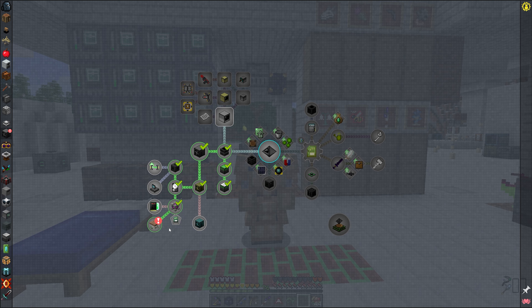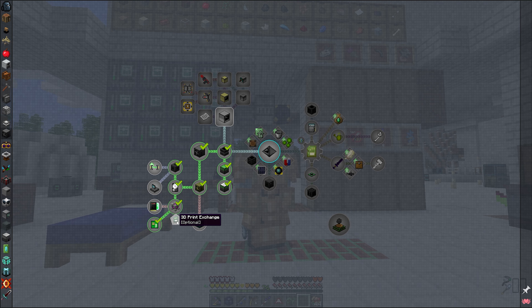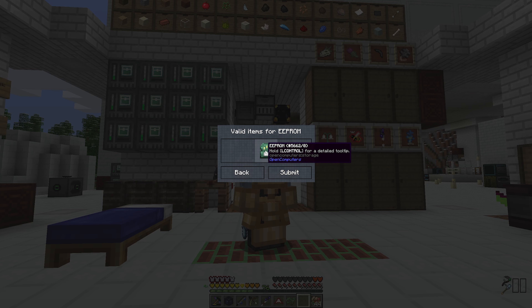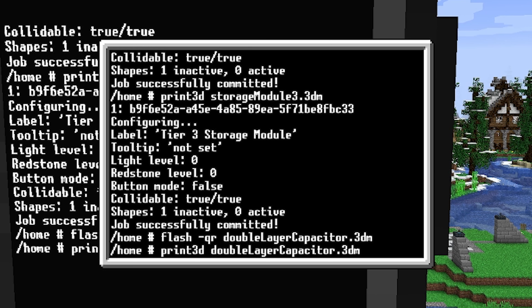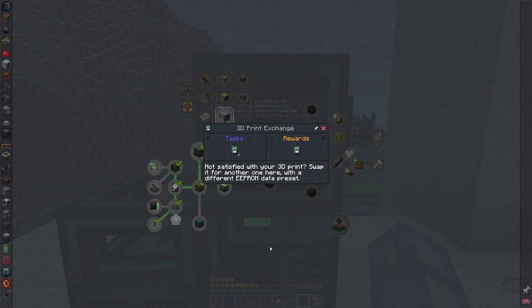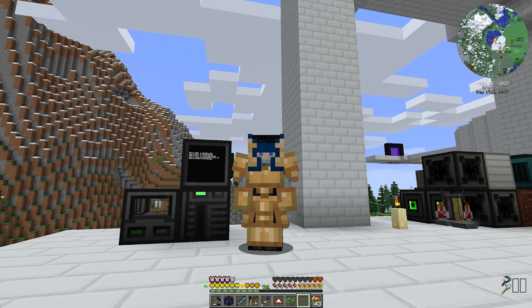Now let's grab our reward, which is a pretty good diamond toolkit, and take a look at the next quest called 3D Print Exchange. It's an optional quest that lets us replace our EEPROM with any other model in the list. Since we already copied the model out of it, we have no problem doing the exchange — you can submit any old EEPROM in your inventory to fulfill this quest. I'll take a double layer capacitor reward. I repeated this optional quest four more times, collecting all the models so we could print all of these useful items in large quantities.